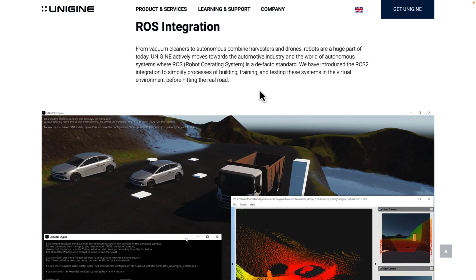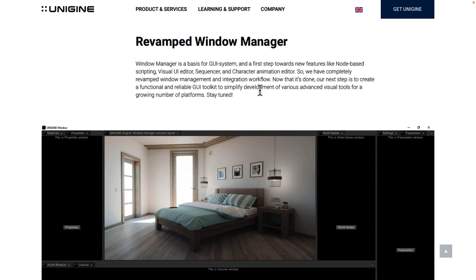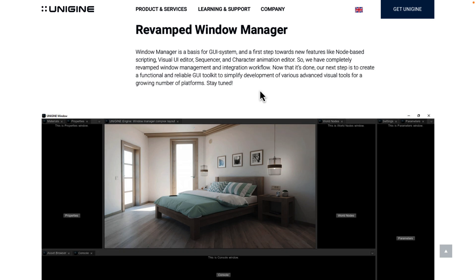There's also ROS integration — robot operating systems — which is less relevant to game development and more on the engineering simulation side of things. The window manager got a revamp, with new features including node-based scripting, visual UI editor, sequencer, character animation editor, completely revamped window management, and integrated workflow.